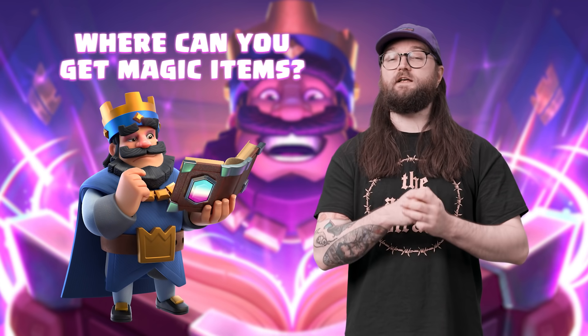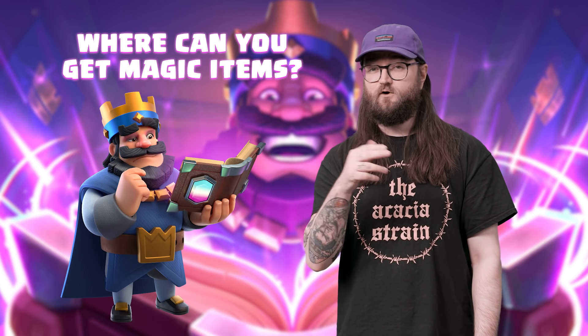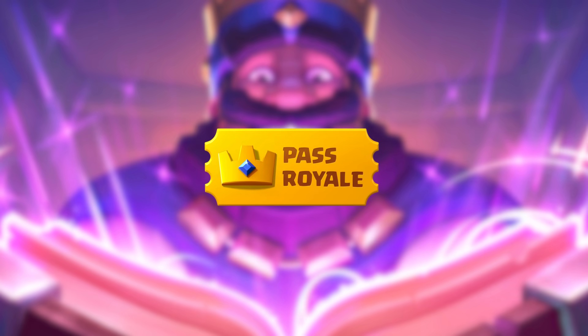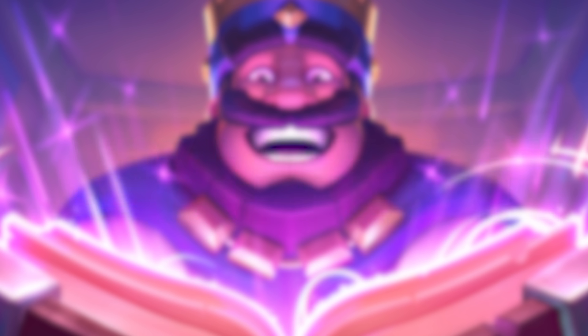Wow! Magic items sound awesome! Thanks, me! So that's what they are, but where are they? You'll be able to unlock magic items in the following places: Pass Royale, Trophy Road, Special Challenges and Global Tournaments, and the Shop.